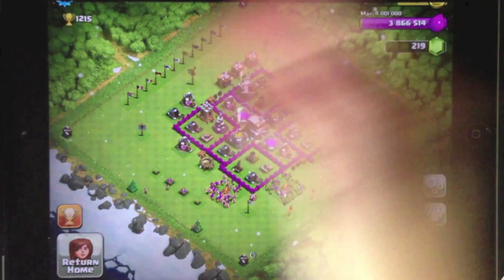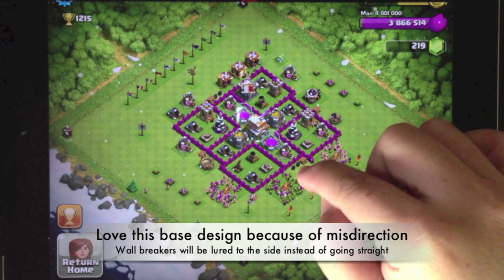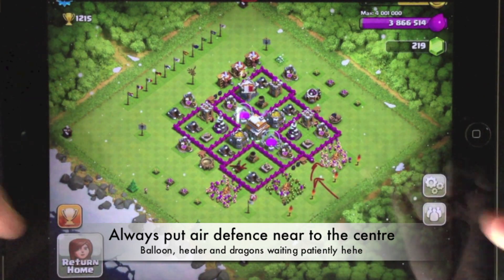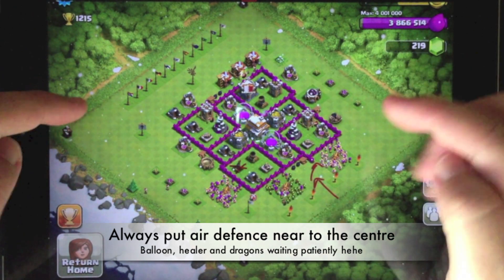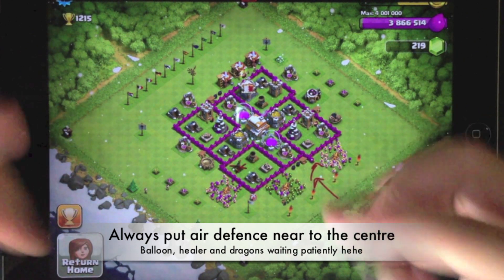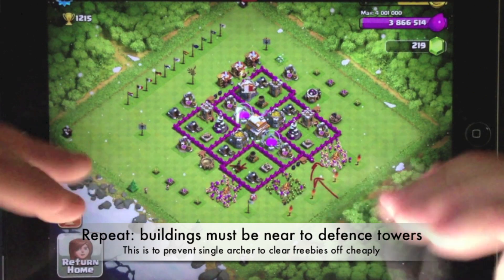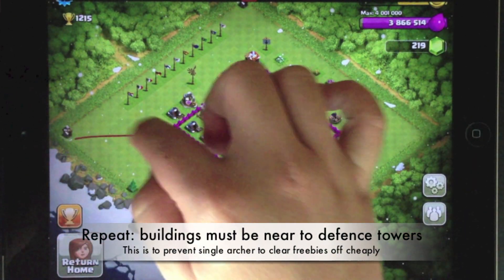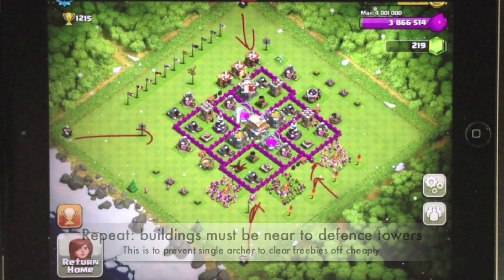On to the next village. This particular village is pretty well designed — I like the fact that when you attack from the side, you'll be attracted to the right side instead of attacking directly into the center. However, the air defense is a little bit exposed. I'd suggest putting the air defense at or near the center, especially since the archers — which serve as anti-air — are out of commission because of upgrading. Maybe you can exchange the wizard tower with the air defense so the air defense can be a little more inside toward the center. I like the exterior buildings to be closer to the towers, and try to move all the freebie buildings near the towers so they don't contribute to the overall damage percentage.